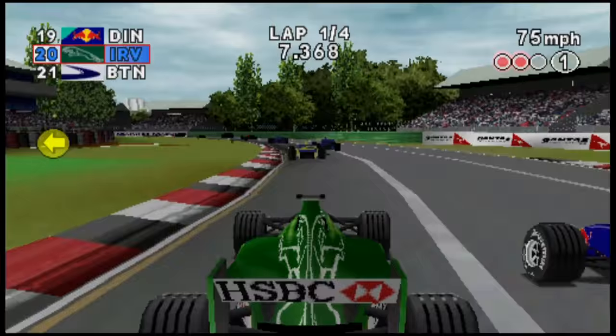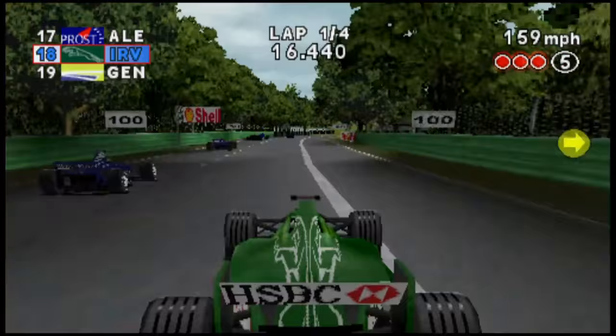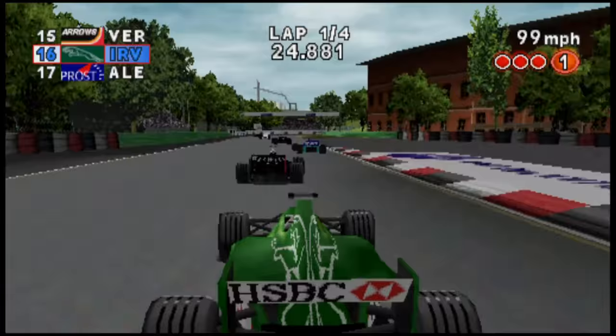Just coming round the first corner now, as you can see it had maximum assists on, which means it's also braking for me. It's just a quick race and I'm just going past some of the Minardis there. The graphics in this game look very, very good indeed - they're not brilliant, I have to say. There's a lot of polygon tearing and quite a bit of graphical glitches, but overall - oh my god, I've just taken off a front wing. I do apologise, that was my bad.